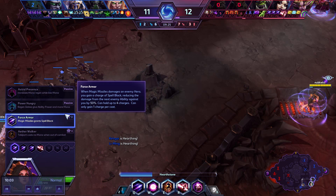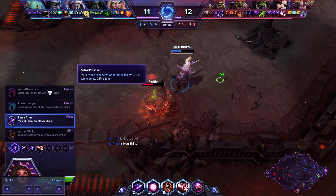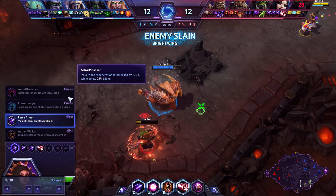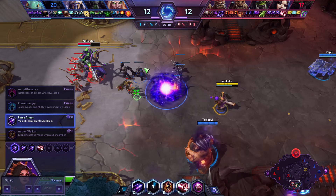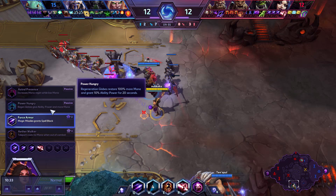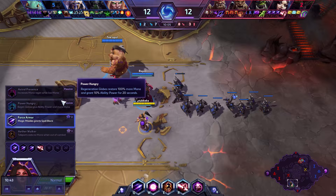At level one, I think all of these are pretty good. Astral Presence — I'd expect it to be buffed; it used to trigger below 50% mana but they nerfed it to below 25%, so it's now very weak. Power Hungry is really nice — regen orbs restore more mana. As you can see through this game, I have a lot of mana problems. It gives you good consistent mana income. Not good on this map because you don't get many regen orbs, but very strong on something like Garden of Terror where there are lots of orbs.